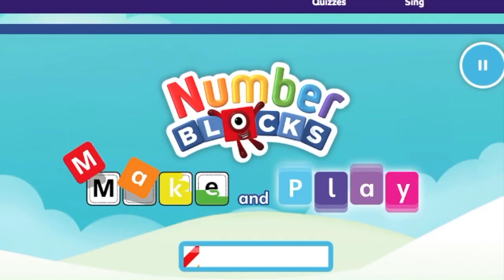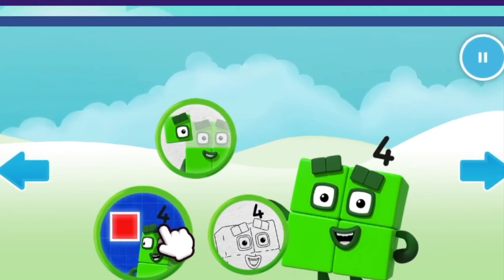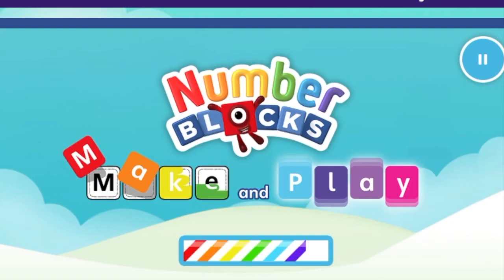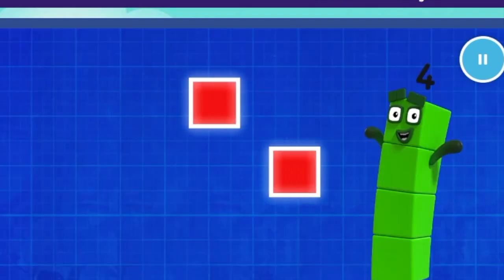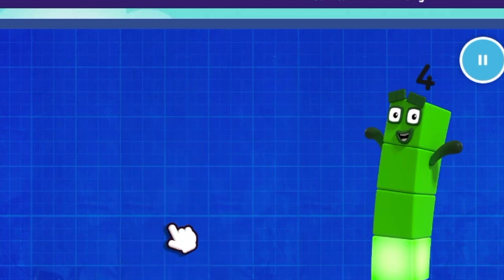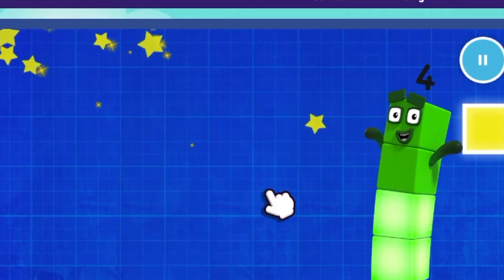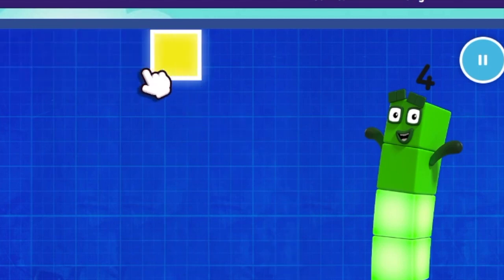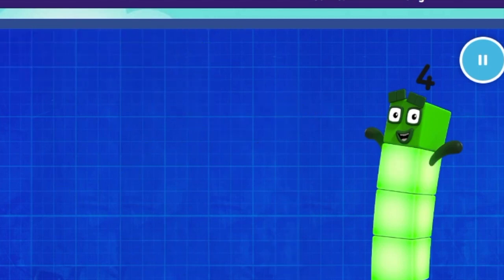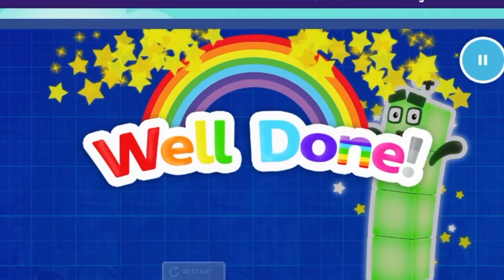Continue. Welcome to Numberland! Let's make and play with the number blocks. Number block four loves squares. Can you catch four of them? One, two. Keep it up. Three, one more to go. Four. Well done!